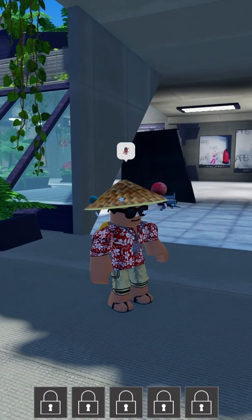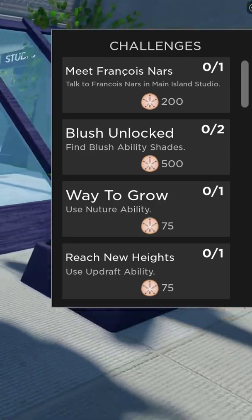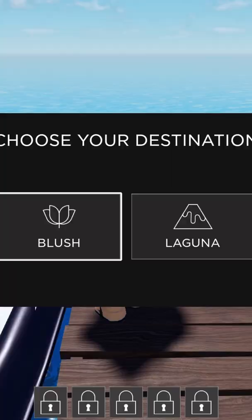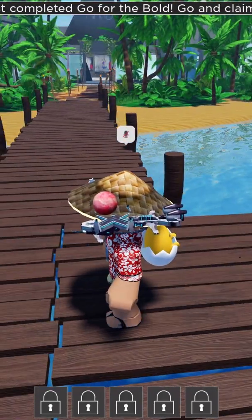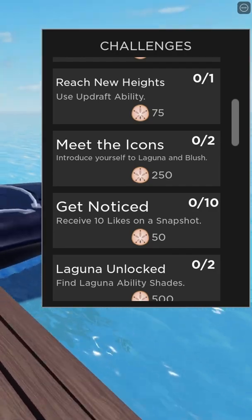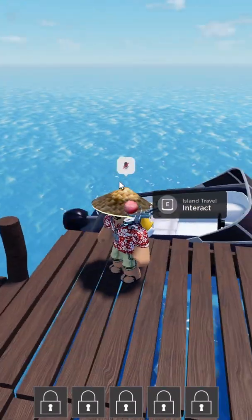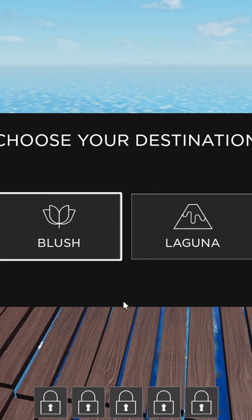Let's do one challenge real quick. It says 'use nurture' — never mind that one. Let's go for 'visit all three islands' — oh, this is a pretty easy one. All you have to do is go to the boat near the dock, press Island Travel, and travel to all the islands.